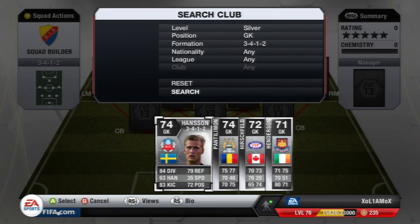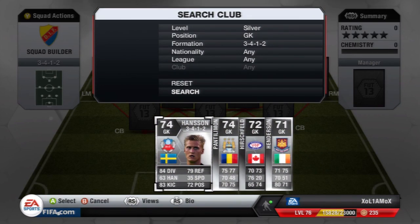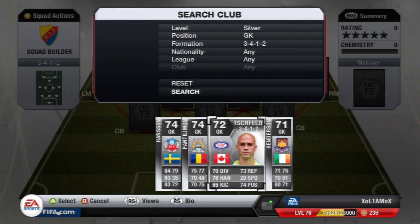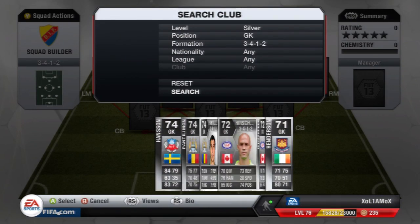Hansen gets 9 chemistry because of the Swedish centre-back. He's got really nice stats: 84 diving, 79 reflexes, 83 kicking and 72 positioning. He only cost me 550 coins and he's 6'1", so overall he's a really nice goalkeeper. If you want a Triple Egan goalkeeper though, you can go for Hirschfeld — he's got some fairly good stats, only costs 500 coins and he's 6'3", but I'll go for Hansen.